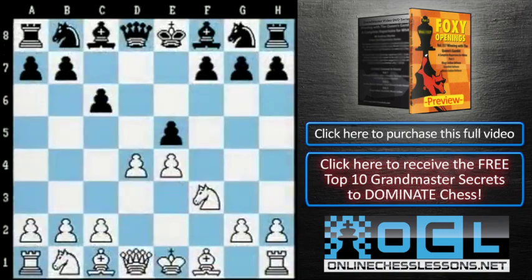Rather than let White reinforce his center with c3, many Blacks prefer to take off the pawn on d4 — exd4. White then plays his bishop out to c4, after which this bishop, combined with a rook coming to f1 after White castles kingside, will build up tremendously dangerous pressure against Black's pawn on f7.